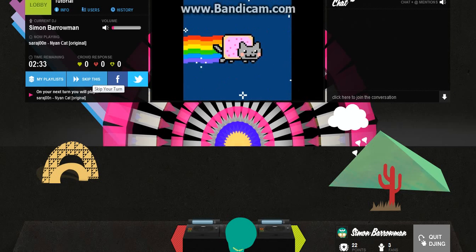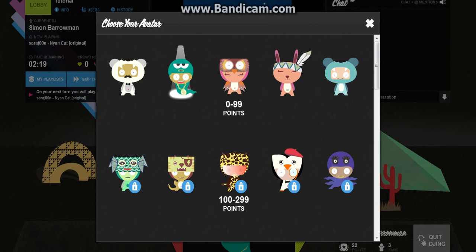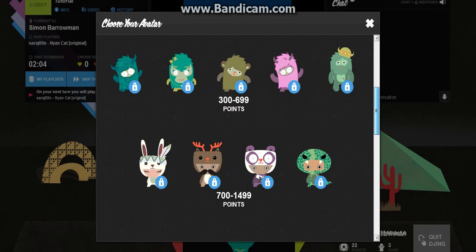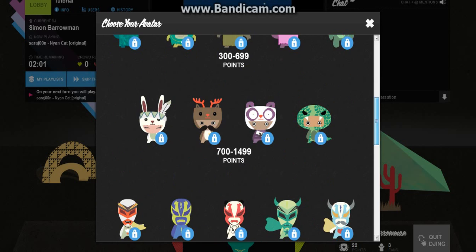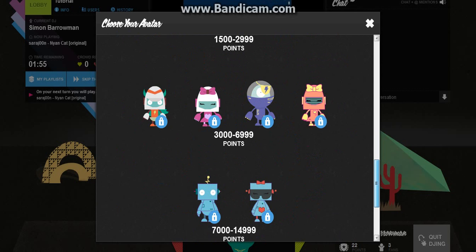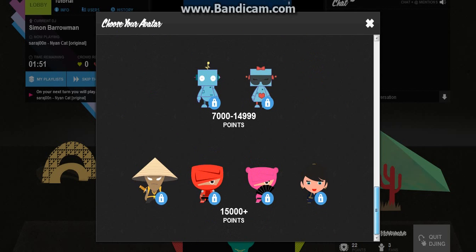And if you want to skip it, you can skip it. And if you want to quit DJing, you can click 'Quit DJing'. Click here where your little avatar is, and you can bring up all this. So if you've got 0 to 99 points — I've got 22 — so I can't get any of the higher ones. You can get those at 100 to 299, 300 to 699, 700 to 1499, and it just keeps going.